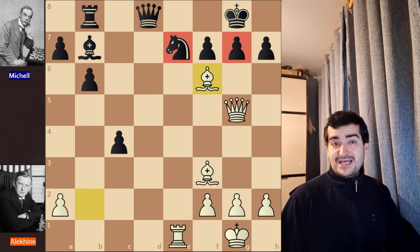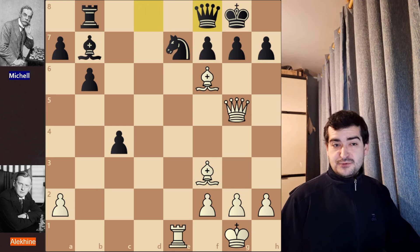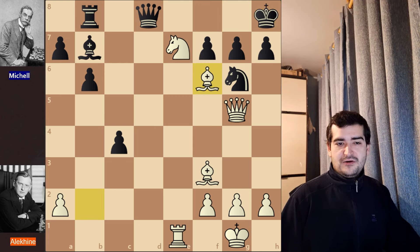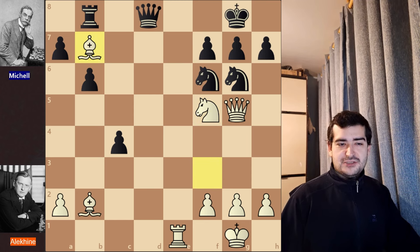One way for black to continue is Qf8, but Bxe7 and the game is done. After Nc7, if black plays Kh8 instead of capturing, Alekhine would continue with Bxf6. If black plays gxf6, simply Qxf6 is checkmate. After Bxf6, black can try Qf8, but white continues with Nf5, launching a devastating attack on the black king. That would be the stronger path, but Bb7 was played in the actual game.